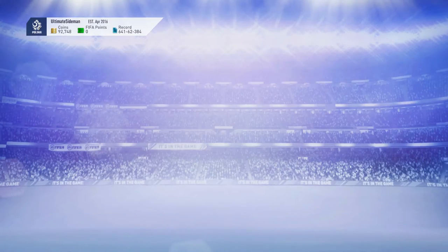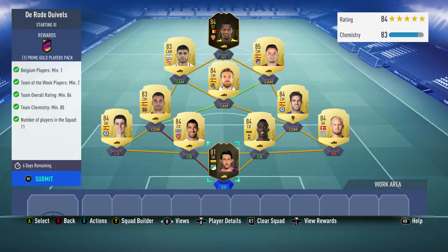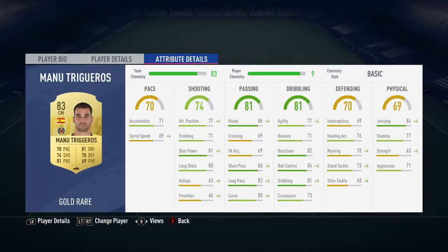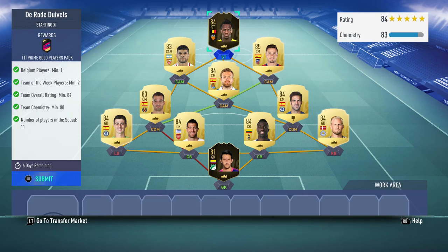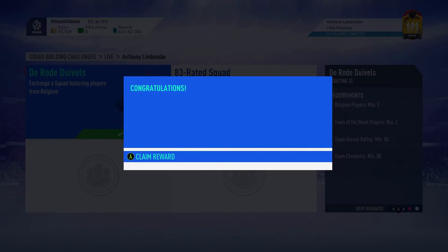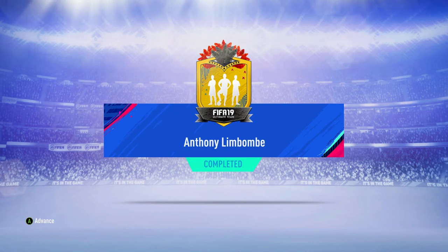The next 84 squad — I have this goalie Vargas, I don't know, I packed him untradeable. Kasper Schmeichel, Davinson Sanchez, Socrates and Kepa in the back line. Trageros at CDM with Chelsea Fabregas, which cost me 7.2k as he doesn't play there anymore. Ilaramendi, Benega and Saul at CAM with in-form Batre up top, which gives you a 45k pack back and return — and along with that you get the Limbombe card.